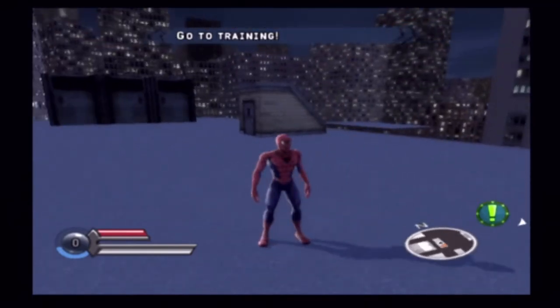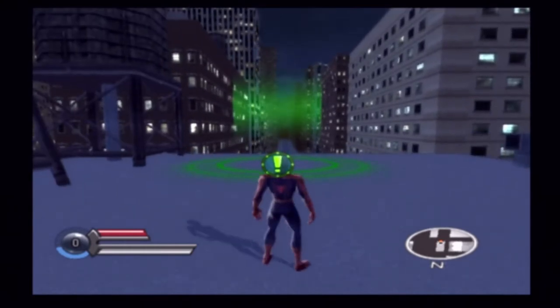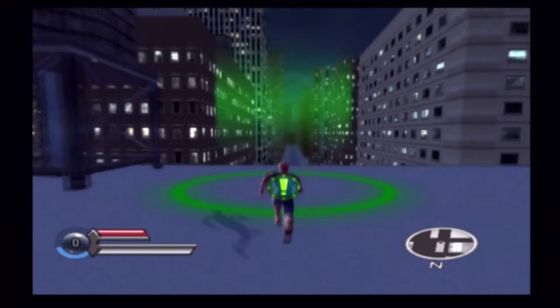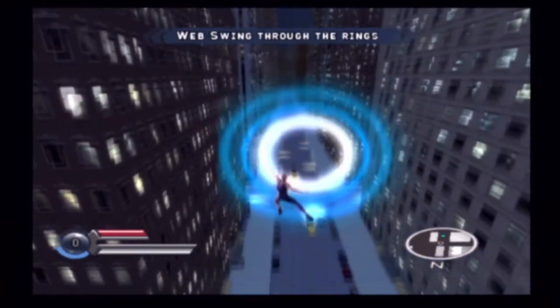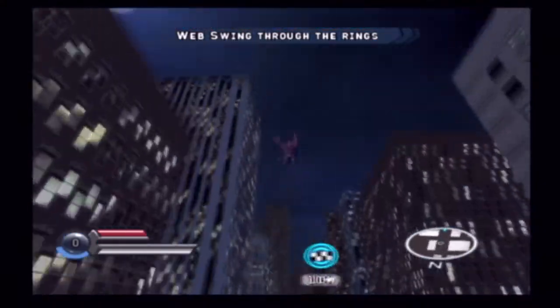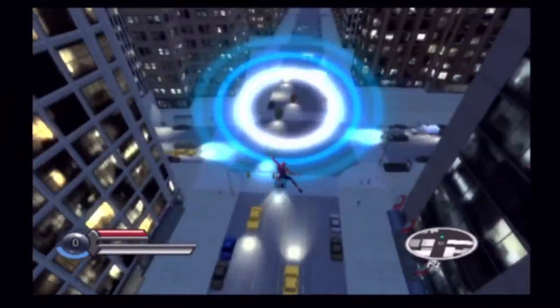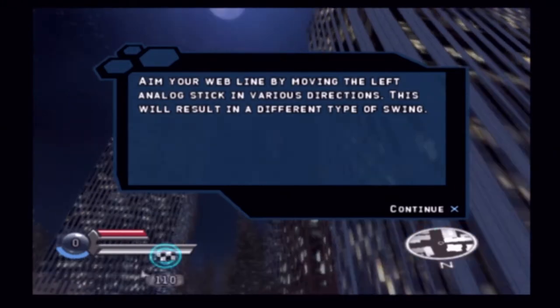This looks very different compared to the other version of the game — one could even say cheap! Time to get into the swing of things! Just press and hold the swing button to shoot out and hang onto a web line. There you go — now you're a real swinger! Aim your web line by moving the left analog stick in various directions, which results in a different type of web sling.